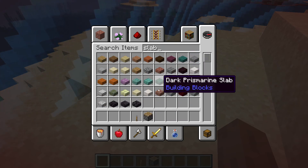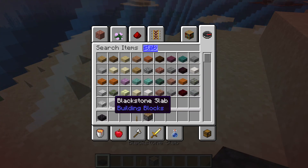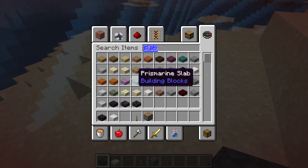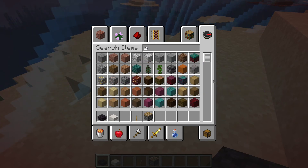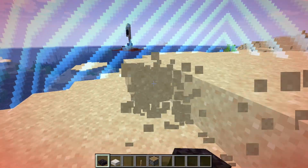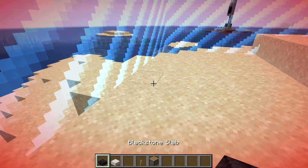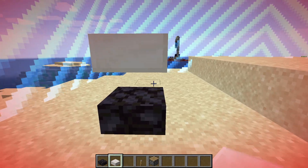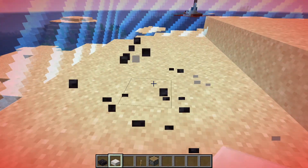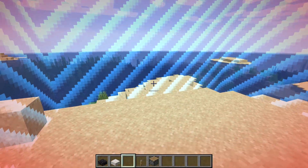You can pick any one of these slabs, but of course if you do a black one and a white one it's going to really contrast — but you can do them with any of these slabs and it'll work. Basically what this glitch does is makes it so you can stack two different slabs on top of each other without them combining into a full block.